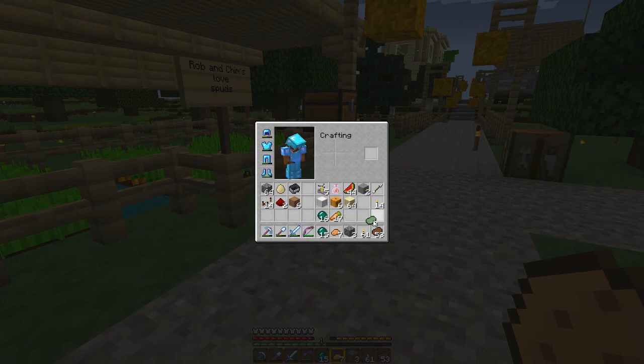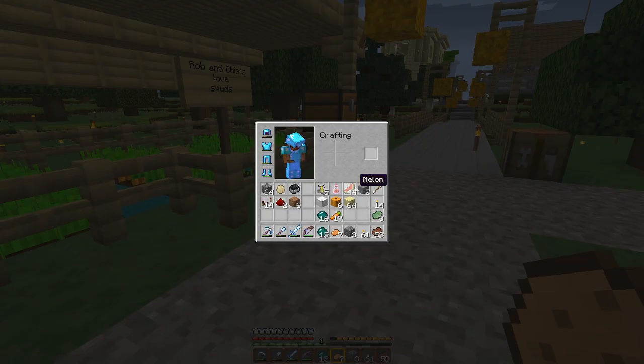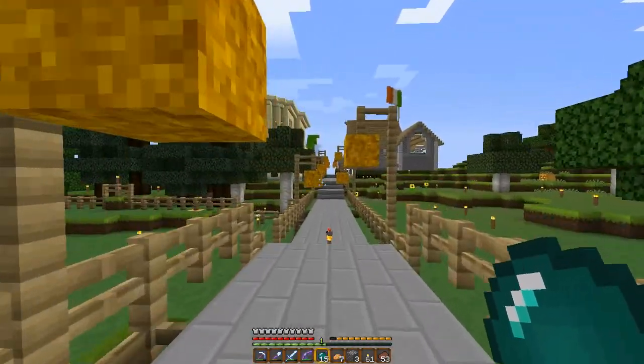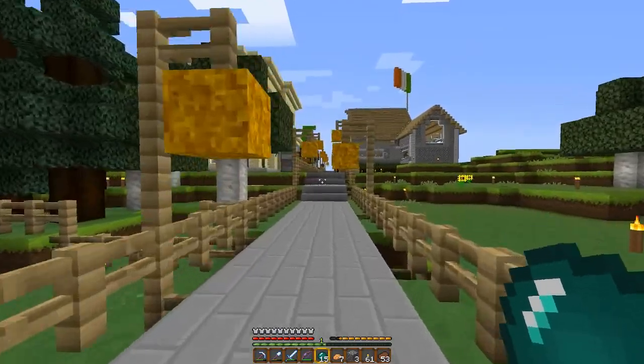This is what a potato looks like, and that's what a carrot looks like. That is rotten flesh - looks a bit like the steak I suppose. The diamond gear is all good, so that's what I like about this pack: if something shouldn't be changed, they won't change it.